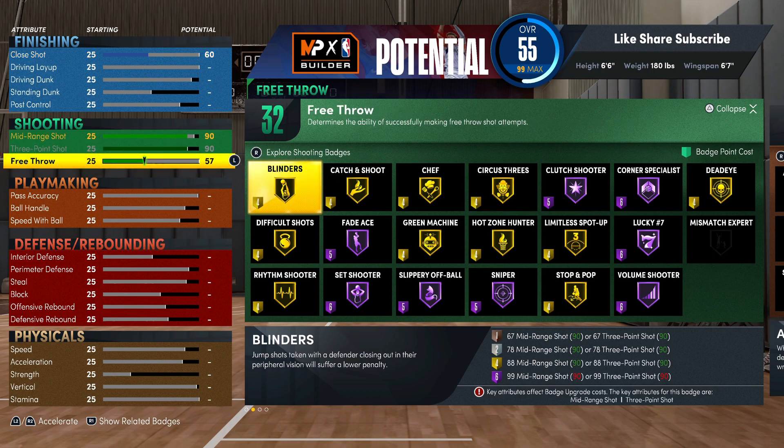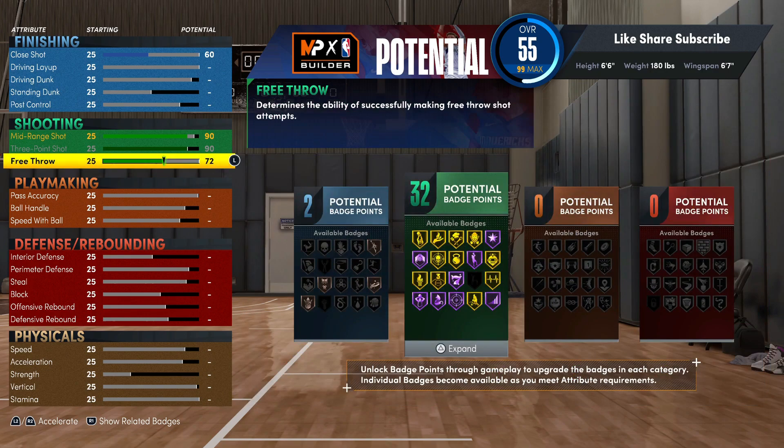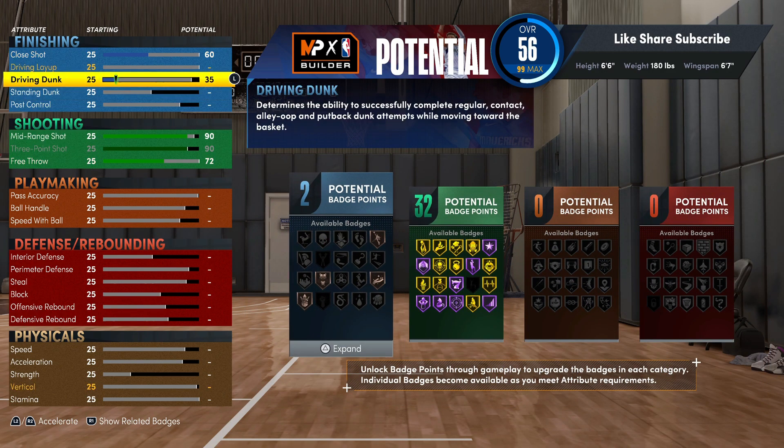We're gonna put the free throw up to 72, and with 32 shooting badges I'm gonna show y'all the best way to stack these badges. With 32 on the six-six build it is really gonna be crazy. We're gonna go right to the finishing — go get the elite contact dunks.